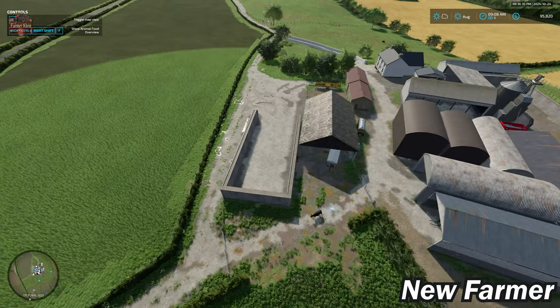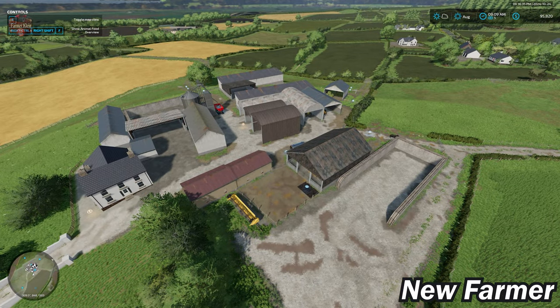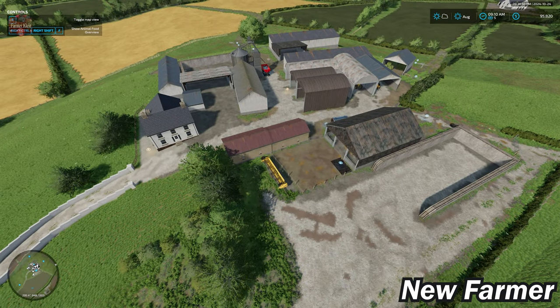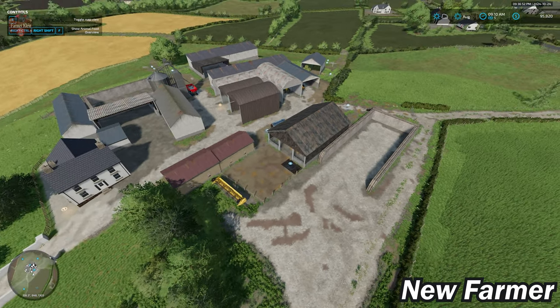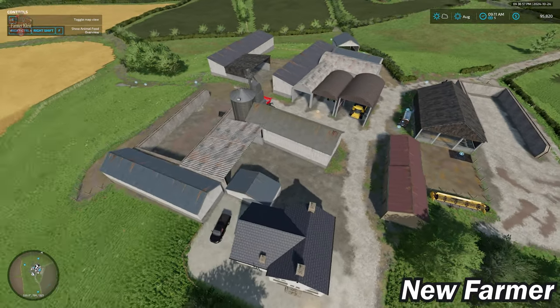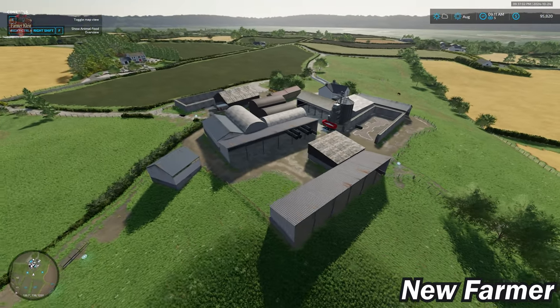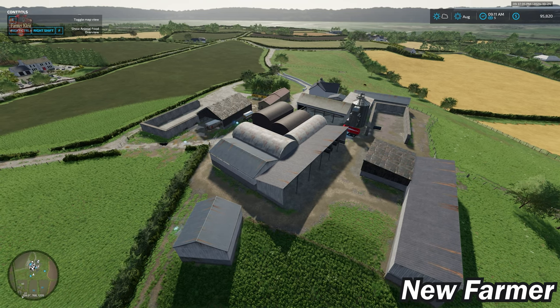That is the main starting farm. There's another three-sided bunker there. With respect to farm customizability — as is a normal trend with British and Irish style maps — most of this farm is not changeable. We can sell the silage bunkers and pastures, and the triggers go away. But as far as the buildings go, they are permanent to the map. You're not going to be able to customize really anything on any of the farms available on this map.